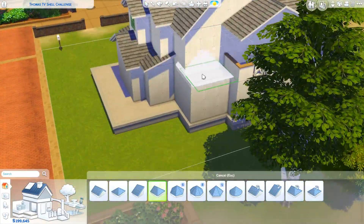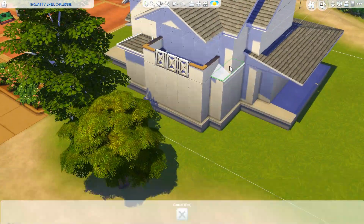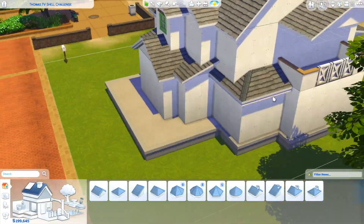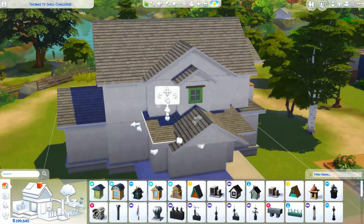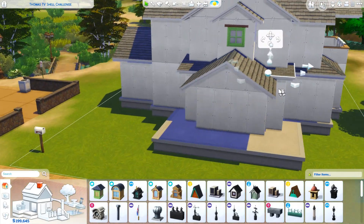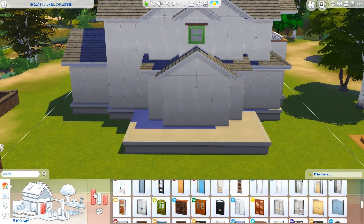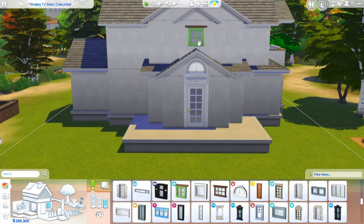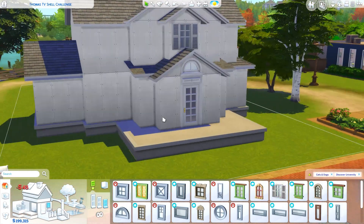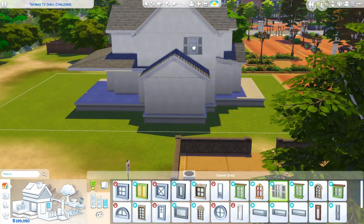Basically, in a nutshell, this challenge is a shell challenge. You get this shell and then you can't change any of the pre-existing walls. So I can't go in and drag out one of the walls to make it one tile bigger or smaller, or add a bump out here or there, or anything like that — I couldn't change any of the walls that he placed down. You can, however, change the wall height of the build, so I could make it medium wall height or whatever.